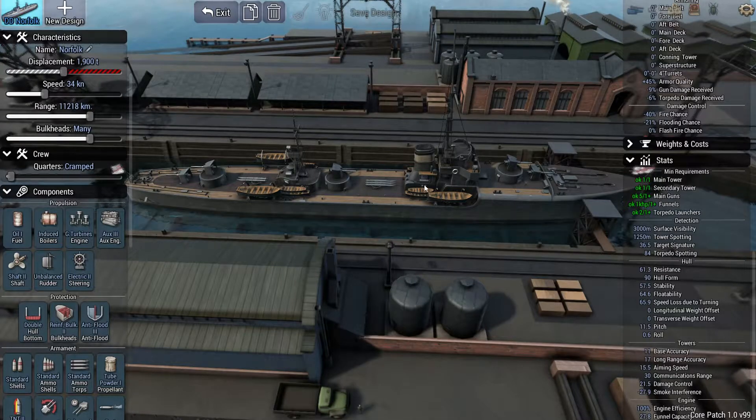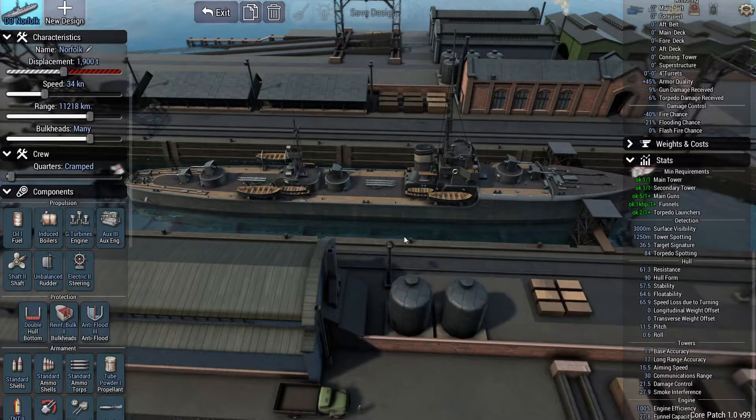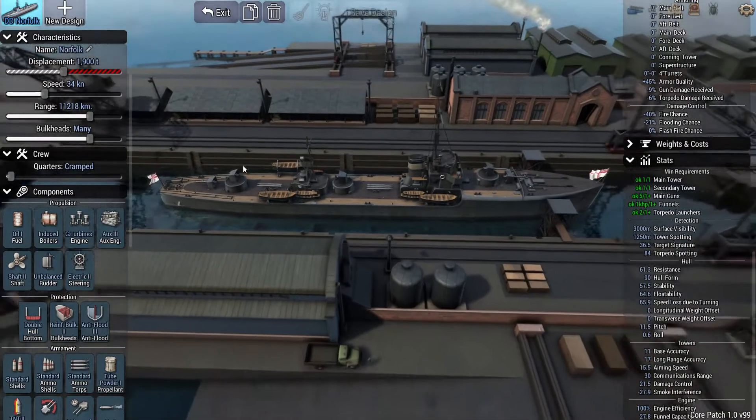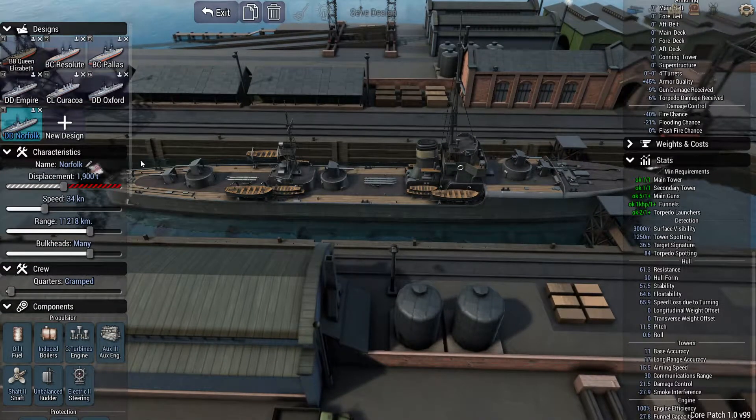I've actually decreased the funnel — this is, I think, the cheapest and lightest funnel, because it does exactly the same job. It gets us to 100% engine efficiency, and with the weight saved I'm able to squeeze in this extra gun. I'm also using these lighter barbettes, because on a destroyer it adds up quite a lot. But that's the main change we've had from last time.